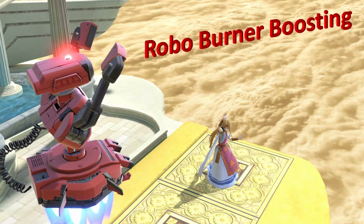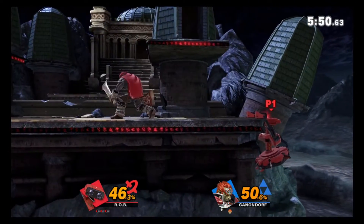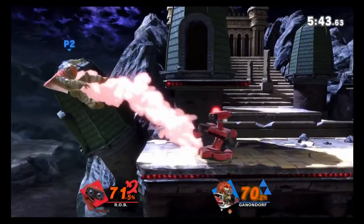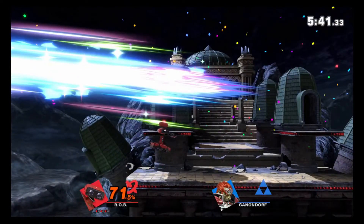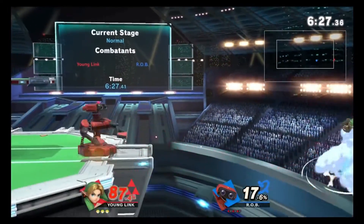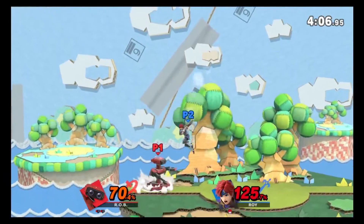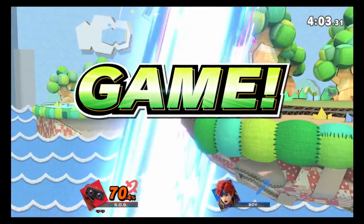Robo Burner Boosting! Turnaround Burner Boosts are super efficient at covering jump or high options with back air, especially as opponents are usually not ready for ROB to fly at them so quickly. Additionally, if you don't happen to land a strong back air and instead hit a weak one, at least your opponent's jump is gone and you have options to cover their recovery with laser or gyro projectile shots. Even if your opponent doesn't go high, the pushback from back air might still set you up to cover low with a down air.